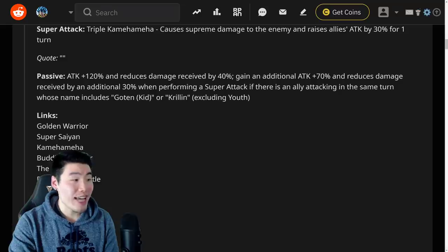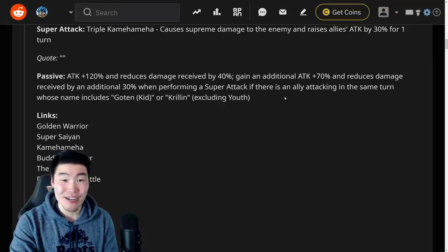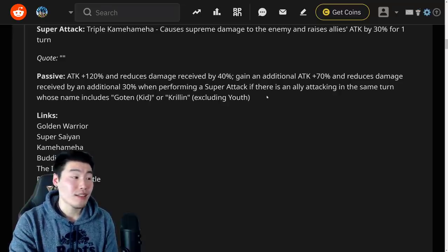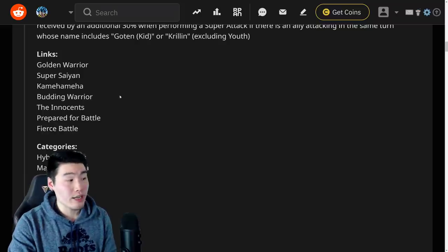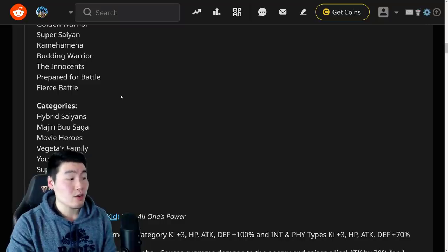He also gets an additional Attack +70% and reduces damage received by an additional 30% when performing a super attack, if there's an ally attacking the same turn whose name includes Goten, Kid, or Krillin — excluding Youth. So if you're running Kid Goten on the same rotation, you're looking at 190% Attack and 70% damage reduction. They're basically untouchable. His links are Golden Warrior, Super Saiyan, Kamehameha, Budding Warrior, Innocence, Prepare for Battle, and Fierce Battle.